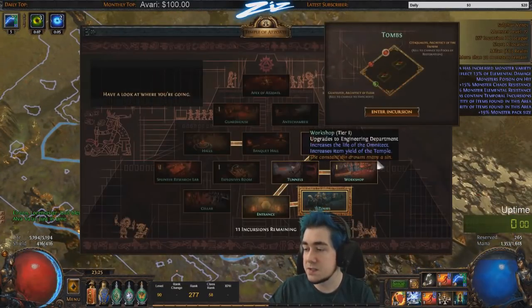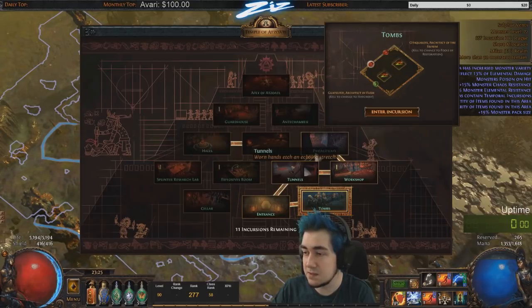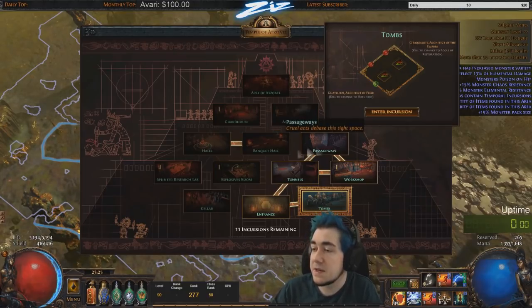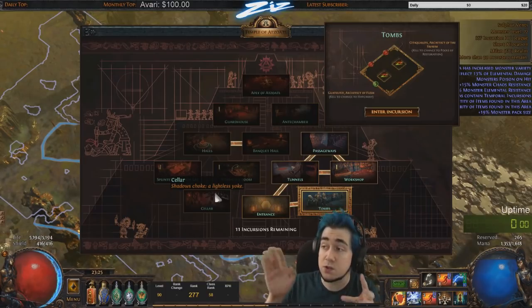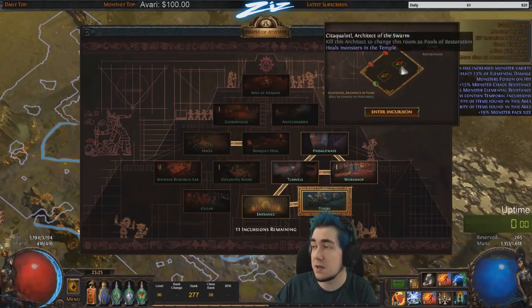Once you talk to Alva, she gets excited and tells you about the temple. You can see all these rooms and the connections between them. Neutral rooms — things like tomb, antechamber, passageways, banquet hall, cellar — don't do anything on their own. The rooms in the bottom left and top right will change the current room.